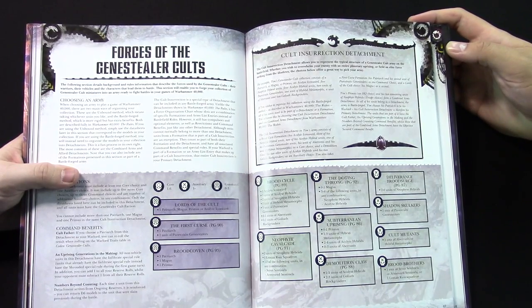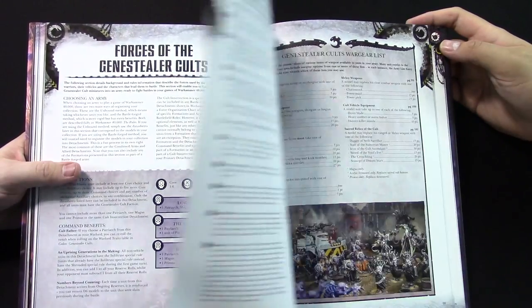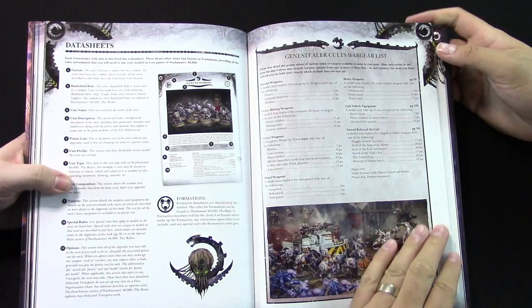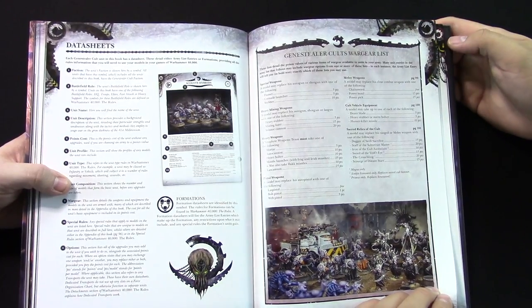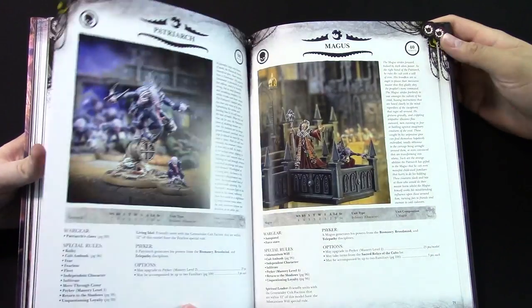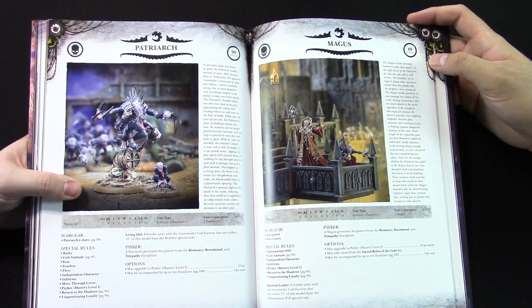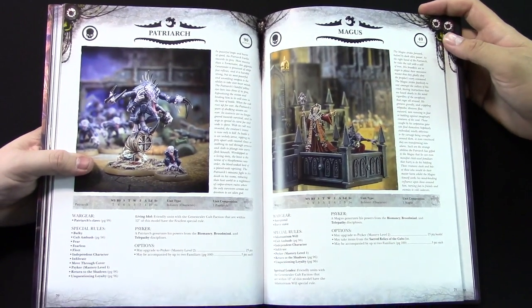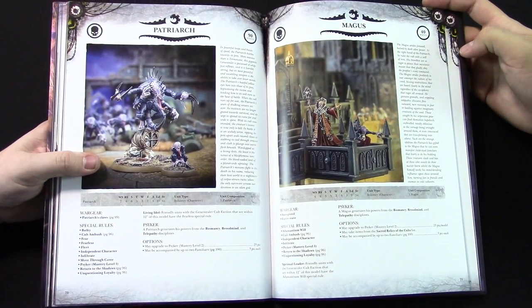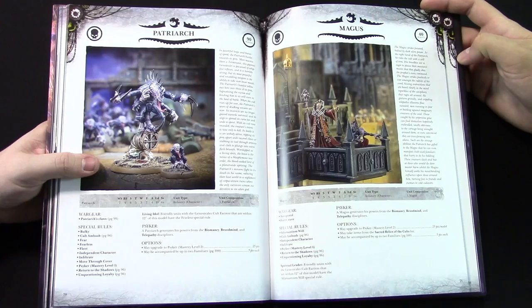But in conjunction with the Cult Ambush rules, you'll see why these guys are so scary. Just that stuff. Of course today, all your war gear — a lot of war gear that obviously hasn't been seen before, like Stubbers and Flamers and stuff. Patriarch: we've seen this guy before from Death Watch. Cool stuff — I want to call out, he's got Unquestioning Loyalty. Which everybody's like, what the heck does that do? It's actually a really funny ability.